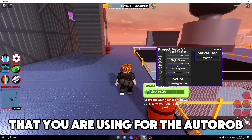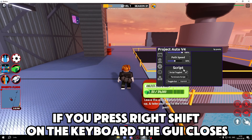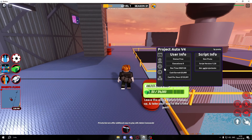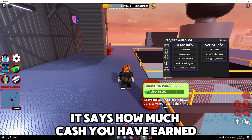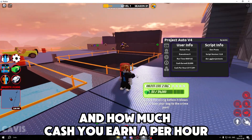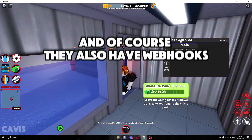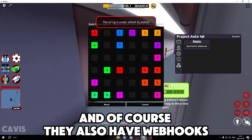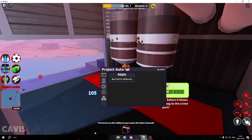You can also toggle the script — if you press right shift on your keyboard the GUI closes. There's also some user info: it shows how much cash you have earned and how much cash you earn per hour. They also have webhooks but it's currently paid. The script will be in the first link in the description below.